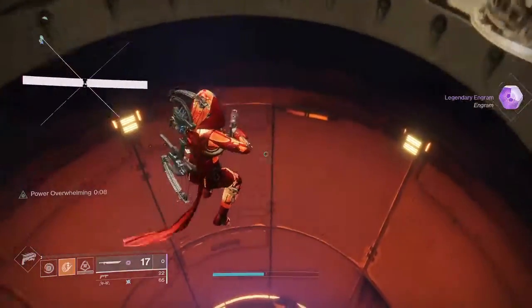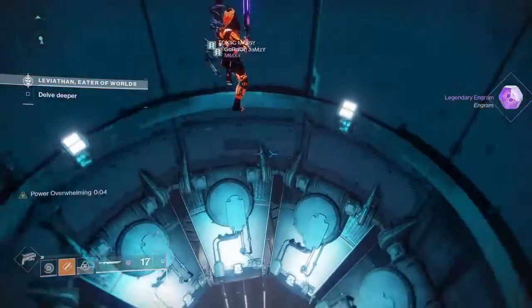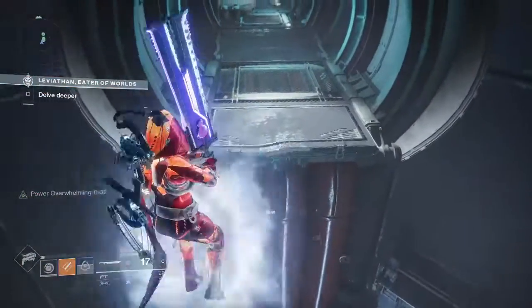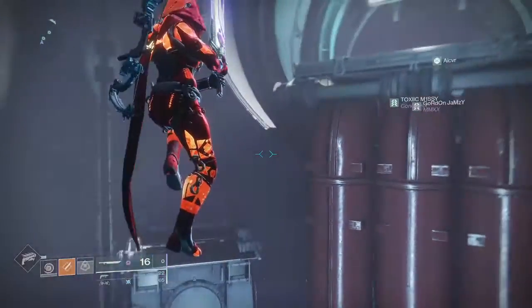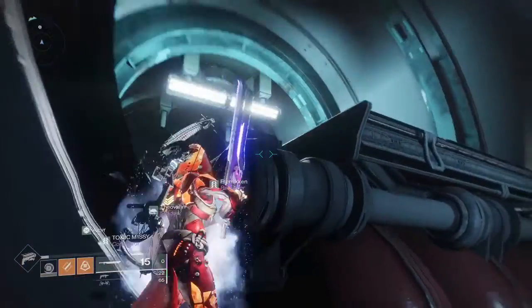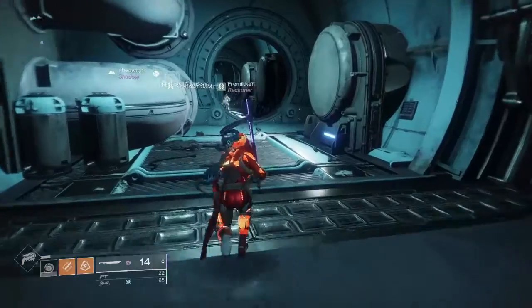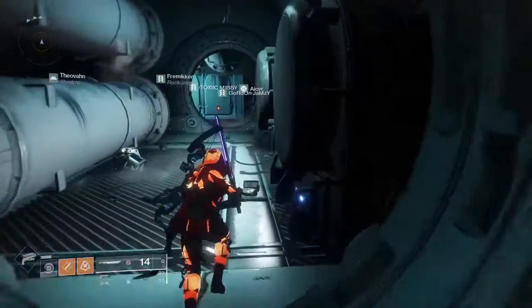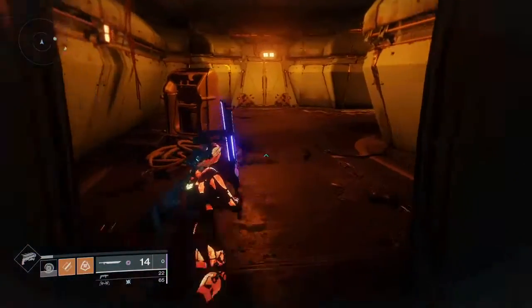After completing the encounter you can go ahead and grab your loot and jump down the big hole. I usually just jump straight over to it, but you can also stay in the lift and it will push you back up. Or if you lose your jump you can go over to one of those little side ledges and jump your way up. Then follow the path to get to the engine room.